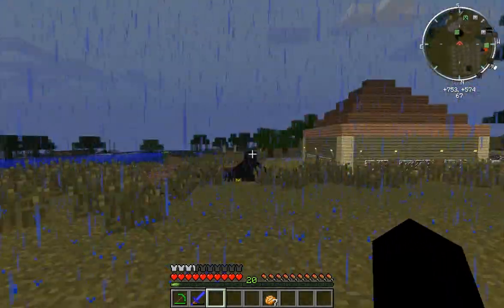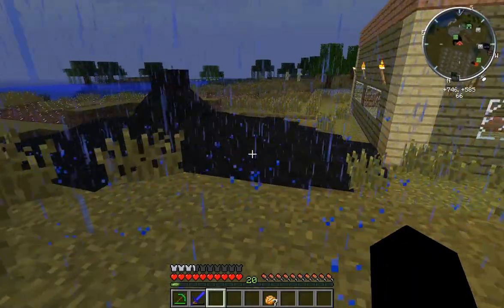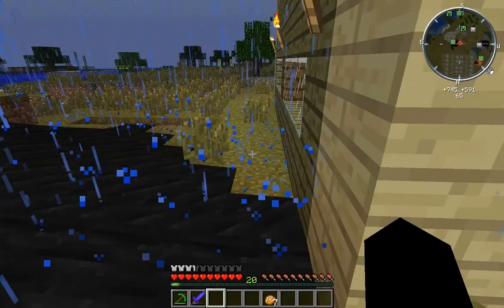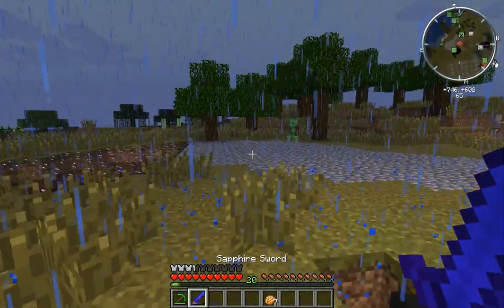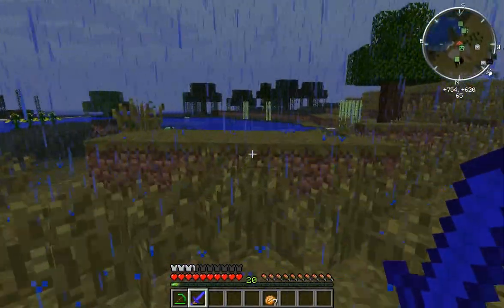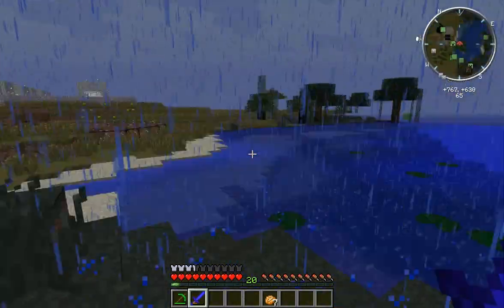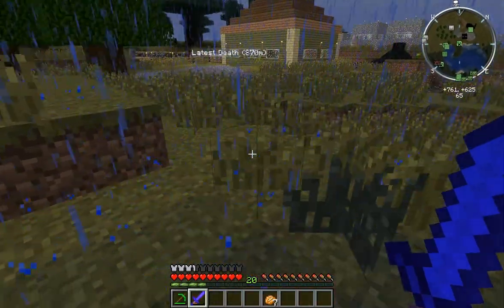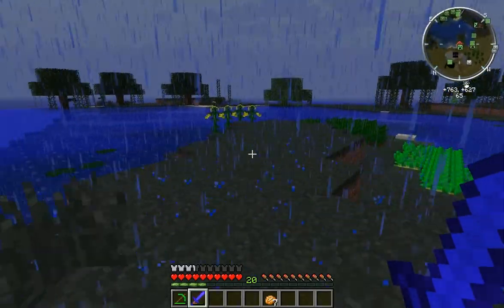There was an iron golem — he had a flower, a rose, in his hand. I don't know why. We've got a farm here, all manual still. Let's kill this creeper off quick. I love my sword — it's a Sharpness 4, I don't know what the extra modifier means. We've got slimes here too.